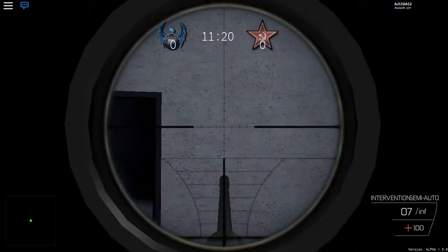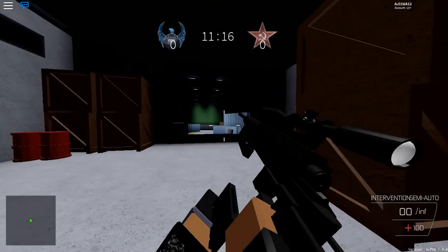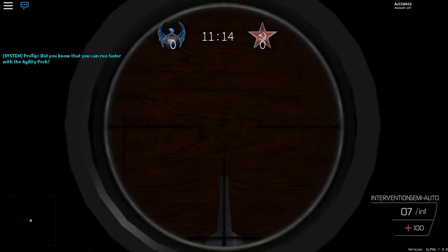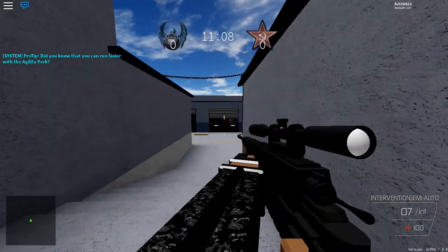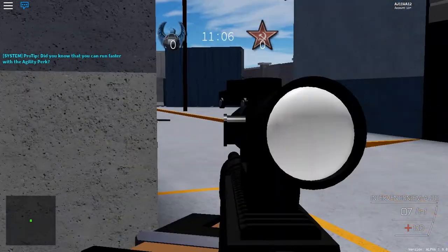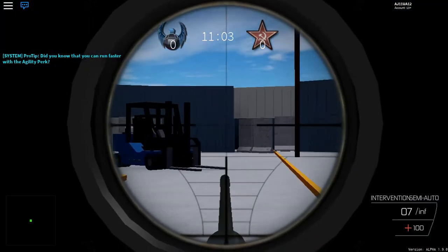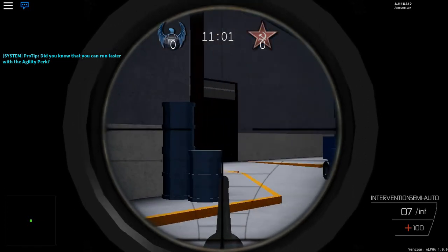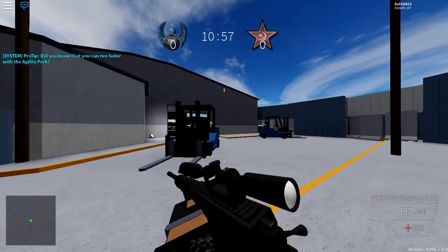My room — see right here, we got different scopes. See right here, it looks pretty cool. Did you know that you can run fast with the agility perk? Those are pretty cool. I feel like it's different when you move and stuff with the scope. Pretty cool — the new scope is actually pretty dope. That's on the Intervention.